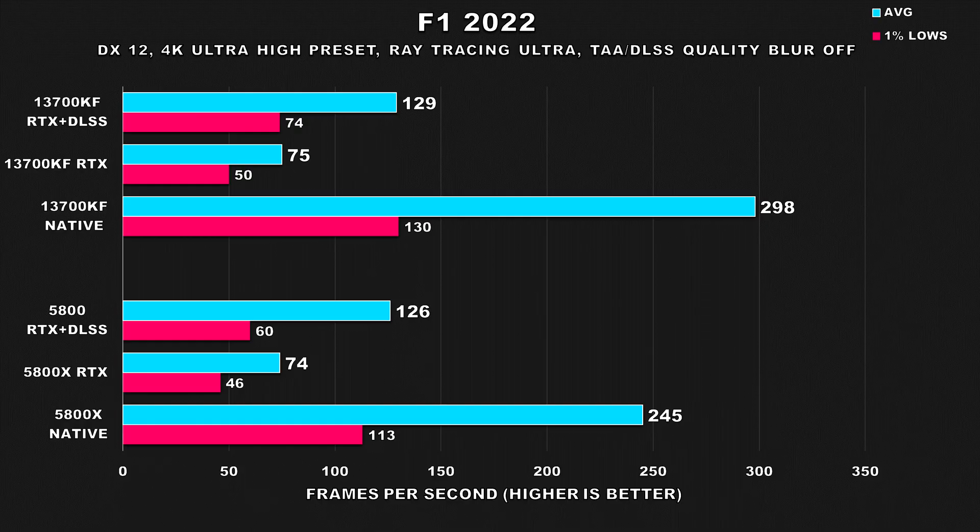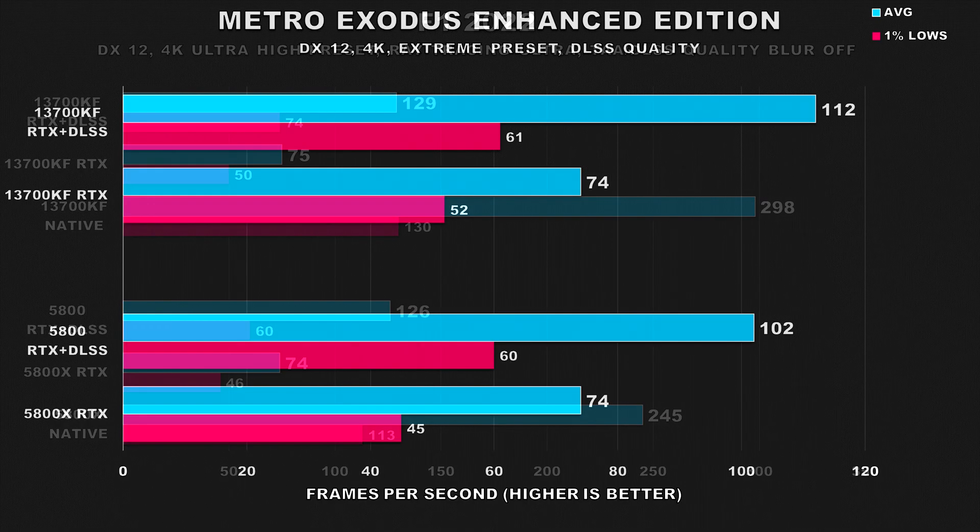F1 2022 is an interesting title. At 4K with ultra settings, both systems delivered blistering performance with the 13700KF system averaging nearly 300 FPS. However, as soon as we turn on ray tracing, both systems suffer massive performance drops and are now roughly equal — still playable but not as smooth as with native settings. Using DLSS does help bring up performance, but the Intel system wasn't as significantly ahead as I expected.